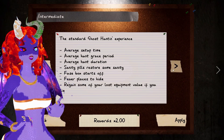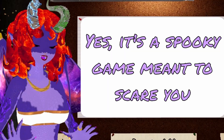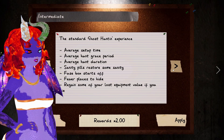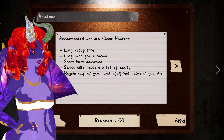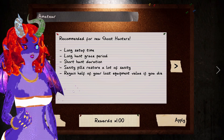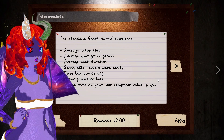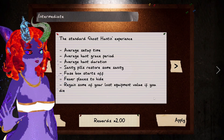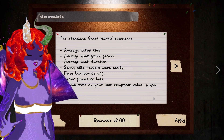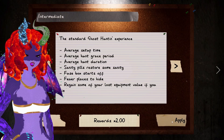The entire point of Phasmo, at least mechanically, is to make money. You will notice that the reward on intermediate is times two and the reward on amateur is times one. As someone who's played this a long time, the difference between amateur and intermediate is almost imperceptible. I would highly recommend just playing on intermediate. If you do play on amateur, that is fine — you'll have fun — but if you're expecting to make any progress at all, it's going to take way longer.